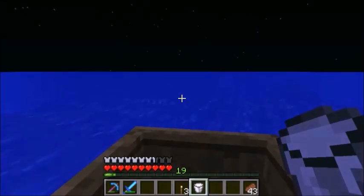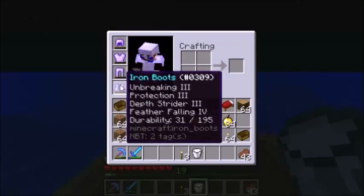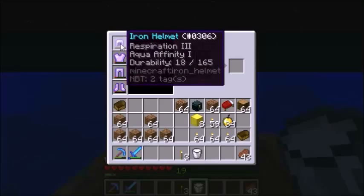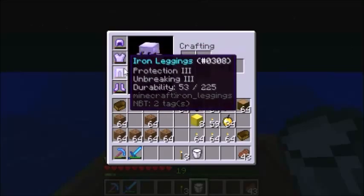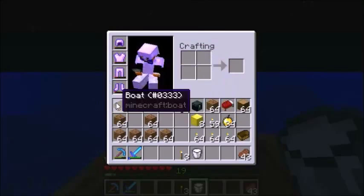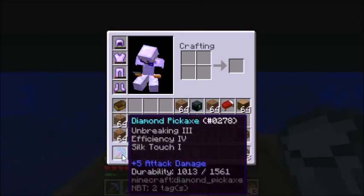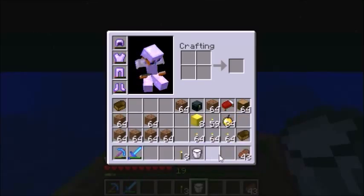I'm going to break down what I do and take my time showing you how to take on one of these in style. I thought I was going to need a lot of things, but turns out I didn't. What I really needed was decent armor: depth strider is a must, respiration is really nice, and aqua affinity is probably a must too. A little protection, sharpness 4 sword, something with efficiency, a couple of torches, and a bucket of milk — that's pretty much it.